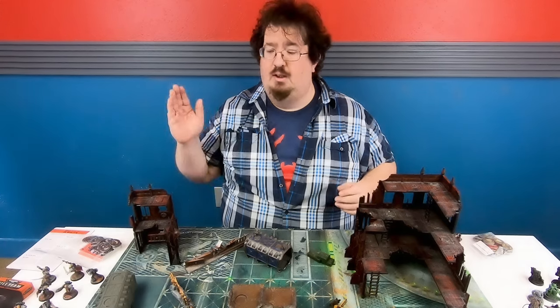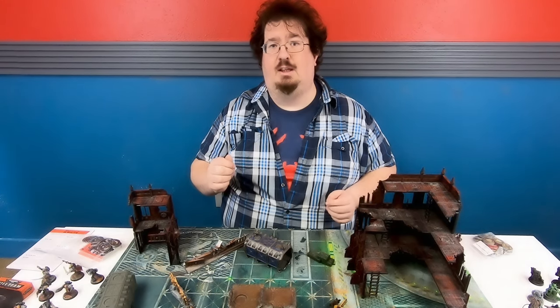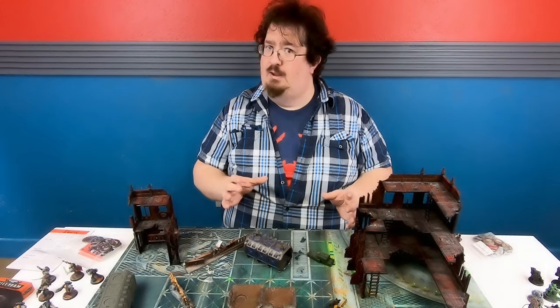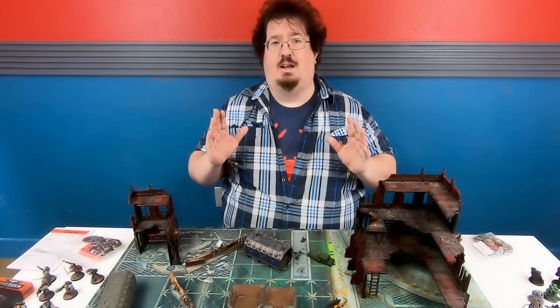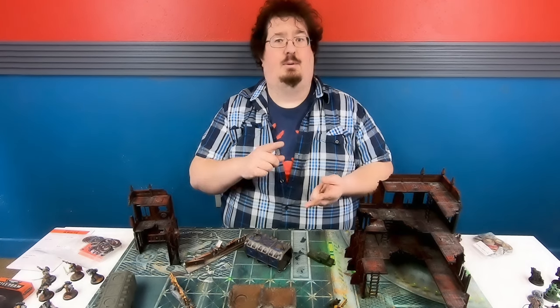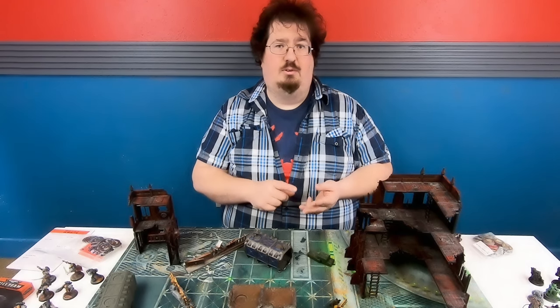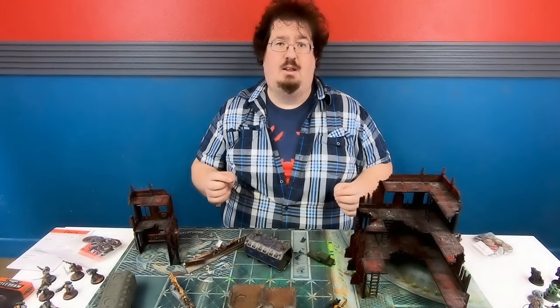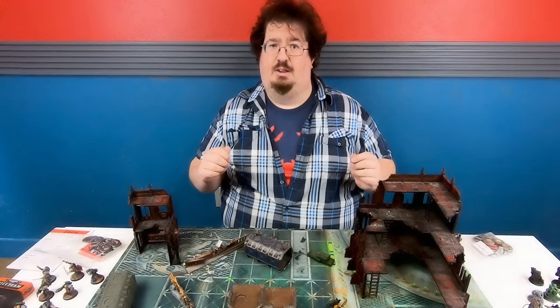Next you need your teams. The Kill Team Starter rules book is available here at ABU Games. It's got everything you need to know about playing — the rules, the points values for the models you're going to use, and all the different armies and their special rules. And really, that's the only thing you need to play Kill Team. You don't need any of the extra stuff; it just makes it cooler.